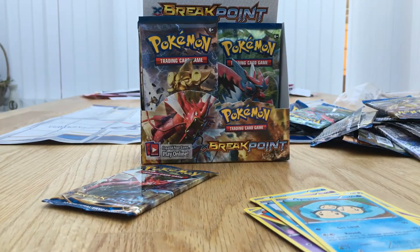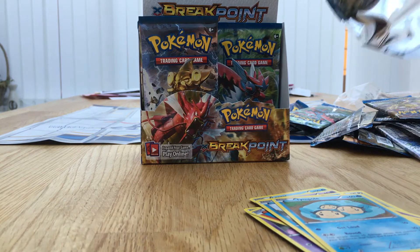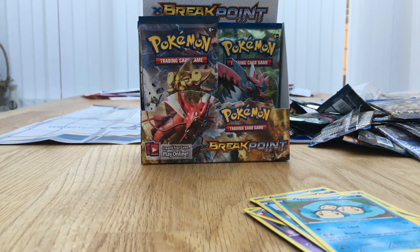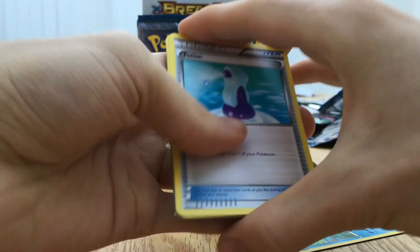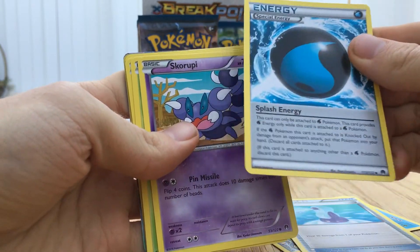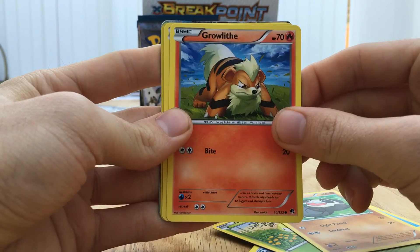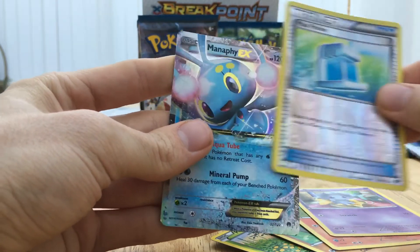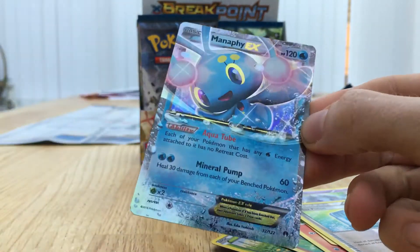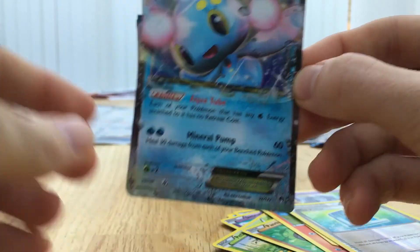Trevenant BREAK - I'll put up the last pack for this video. We're starting off with a Palpitoad. A Trainer. A Special Water Energy - Splash Energy. A Skorupi. A Petilil. Pancham. Oh I can see something behind there - Growlithe. Espurr. A Reverse Holo for Max Potion. And the EX is - Manaphy EX guys! I got lucky. I do need this card as well, so I was hoping to pull this. I'm very happy with that.